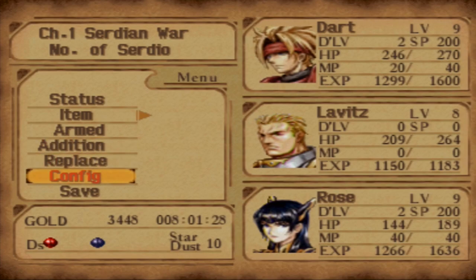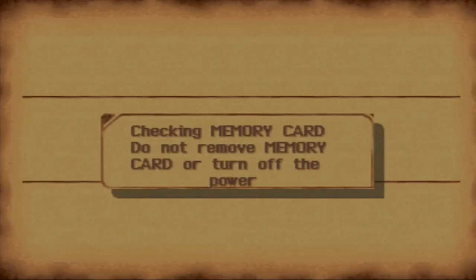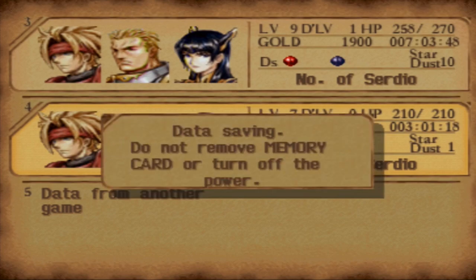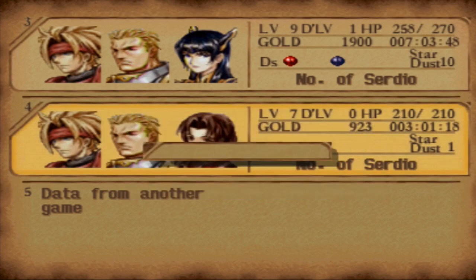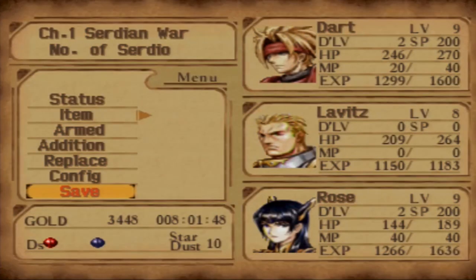Thank you guys for watching this little extras video — this supplemental episode 6.5. In the next episode we are going to be tackling Volcano Vilud, which is where we should have been in this episode. Hopefully I'll see you guys there. And remember: never give up, never surrender to all of the extra things that are super hidden in this game.